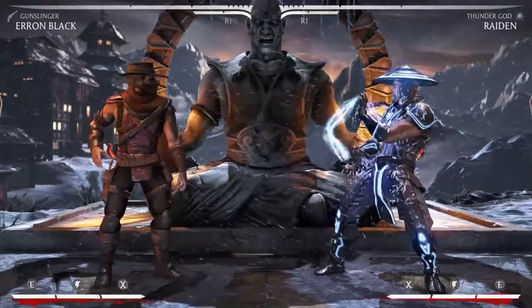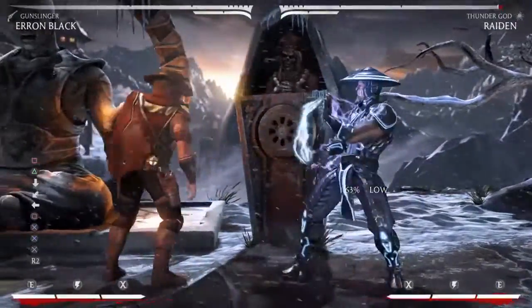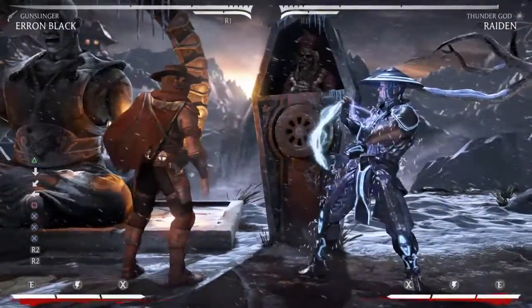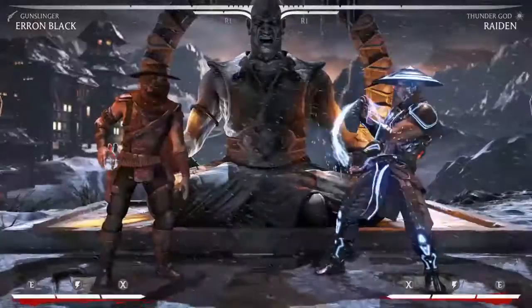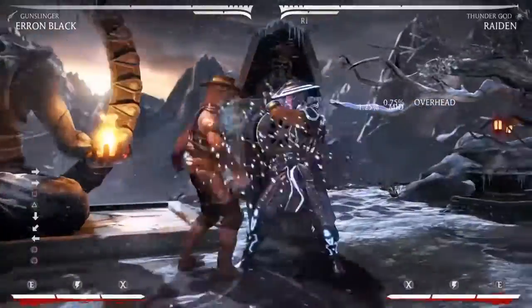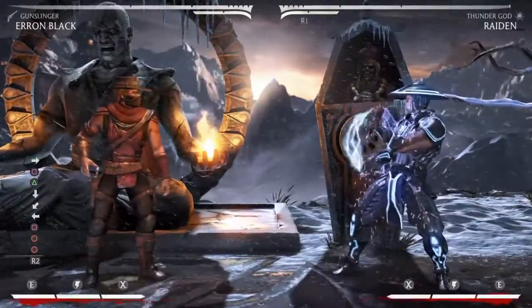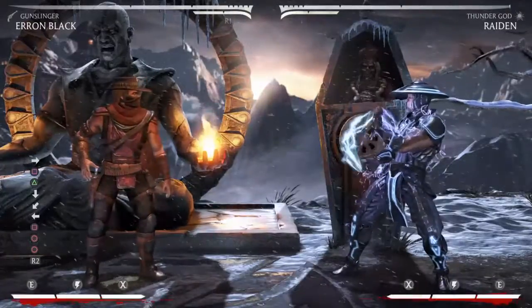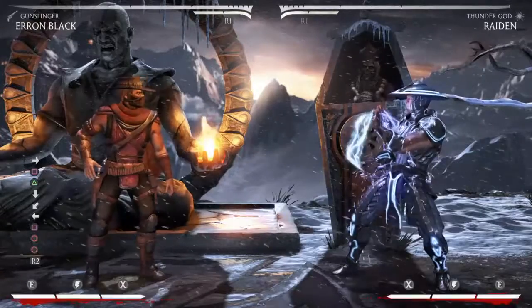And on block you can also go into the standoff stance. Remember that that one can be armoured through, both before the first hit and before the last hit. You can also go into this one, but that one is even more unsafe as they can just pretty much poke you out, or any fast advancing move will hit you out of it.